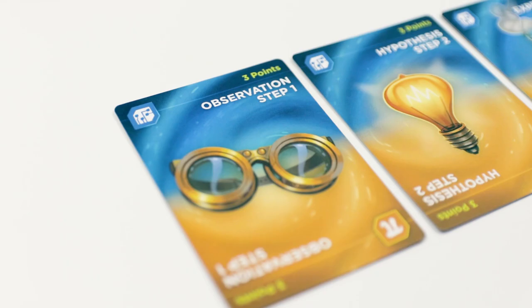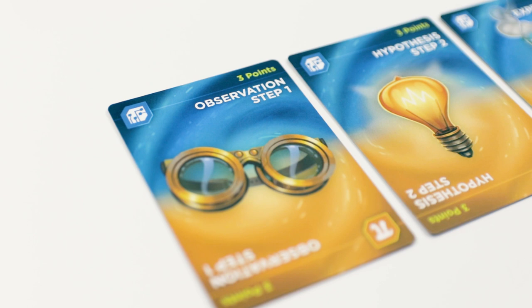The whole point of the game is to gain discovery cards from steps 1 through 5 of the scientific method, and you can acquire them in any order.